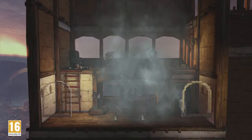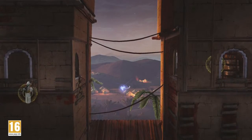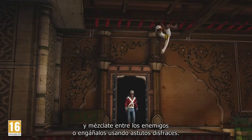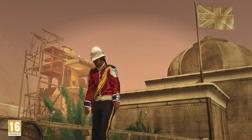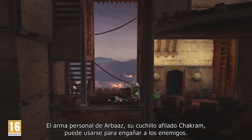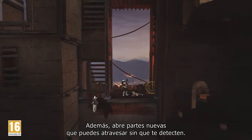Use smoke bombs, the noise dart, rope dart, and even blend in with enemies or trick them using clever disguises. Arbaz's signature weapon, the unique and razor-sharp chakra, can be used to trick enemies, and it also opens new paths for you to traverse and remain undetected.